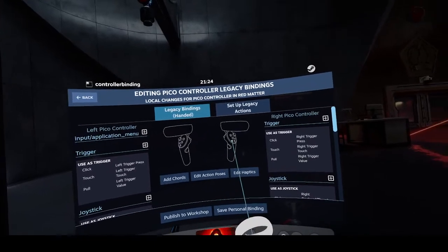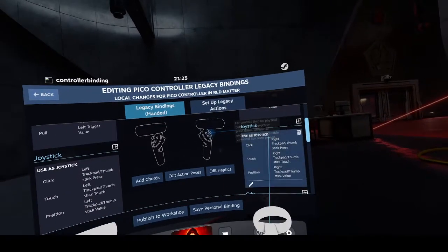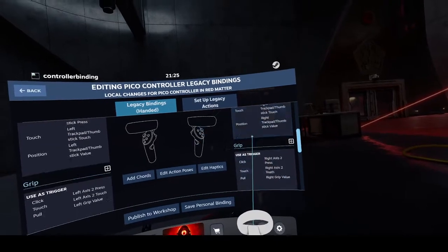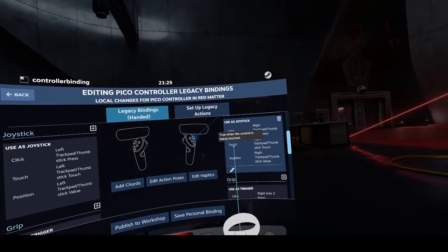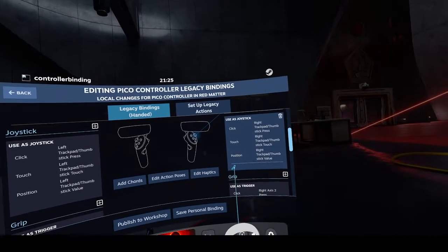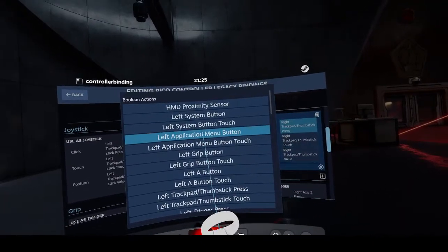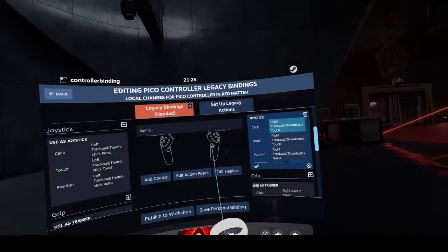Now I've got the controllers up. I'm overriding the default values — not changing anything to do with triggers or buttons, just looking at the joystick. On the right controller, right joystick: click is actioning as a trackpad thumbstick press, and touch is actioning as a trackpad thumbstick touch. I'm going to click the edit pen to adjust these values and swap them around. Make sure you choose the right controller — left is at the top. Currently on press, I'm changing this to touch.